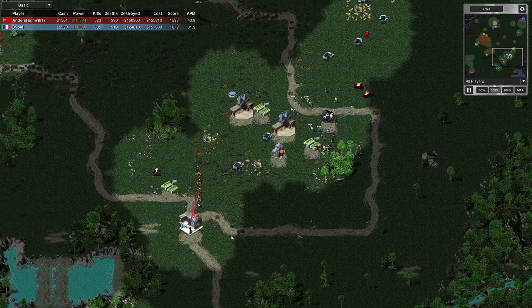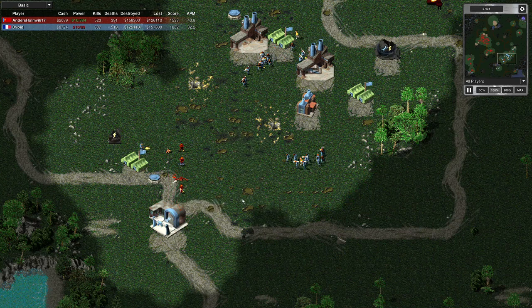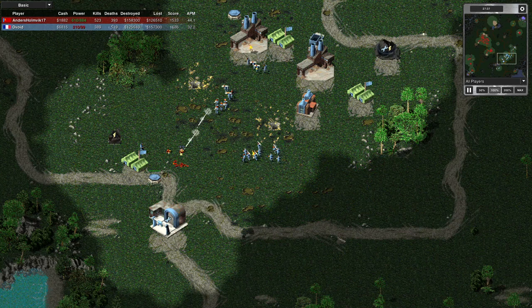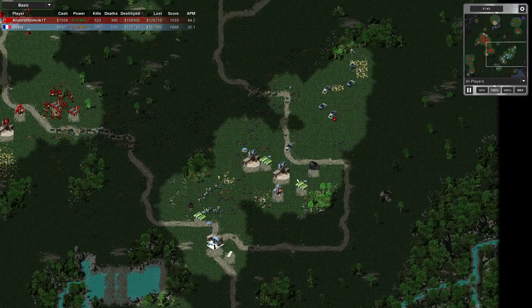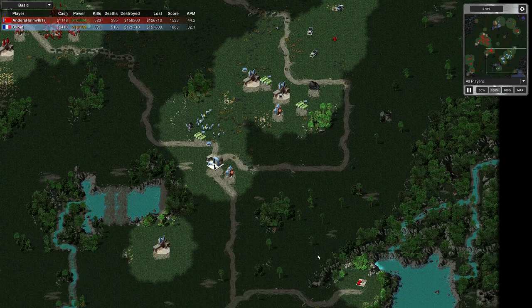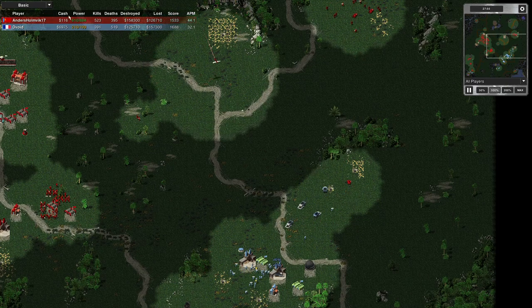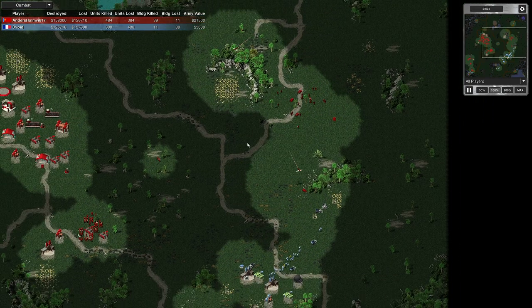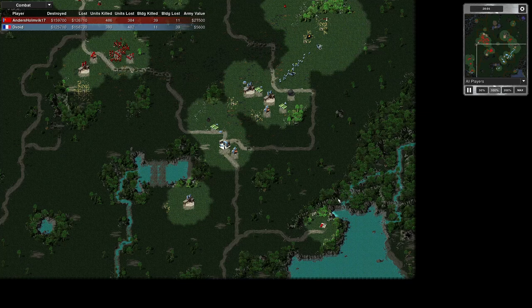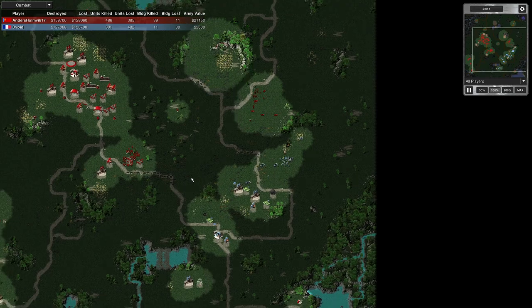There we go - paratroopers: two rocket launchers and three riflemen, dropped as veterans. Being paratroopers, they're elite. I'll gun them down with the pillbox. I've got credits and nothing to spend them on fast enough. Not enough barracks - I've been operating on three which is why I've had money. I've got six thousand, seven hundred stacked up - that's terrible. I'm in low power so that's even worse. I've got a 5,000 army, my opponent's got a 21,000 value army. These are the final moments.